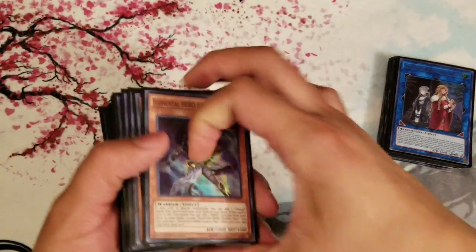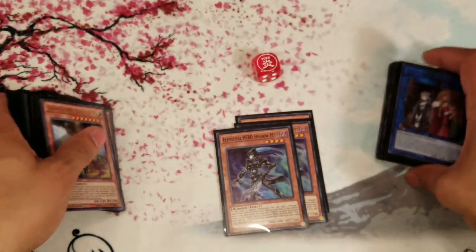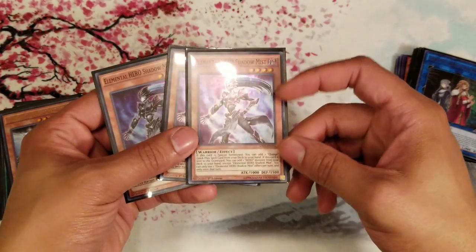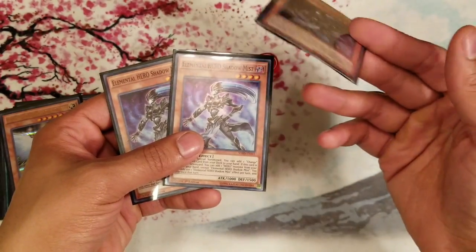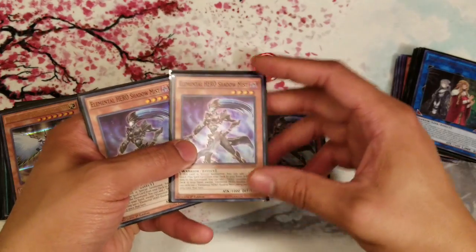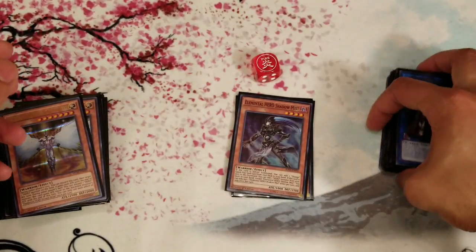Let's get into the monster lineup. Starting off with three Shadow Mist — you need three, no exceptions. When he goes to the graveyard you search your deck for any HERO monster and add it to your hand. You can only use one of his effects once per turn, and when you Special Summon him you add one of your Mask Change spell cards from your deck to hand. Really good, really solid — Shadow Mist is a staple at three.